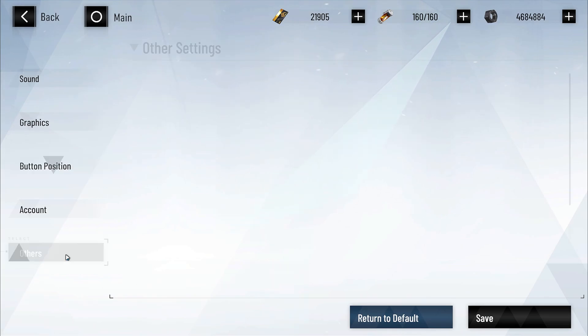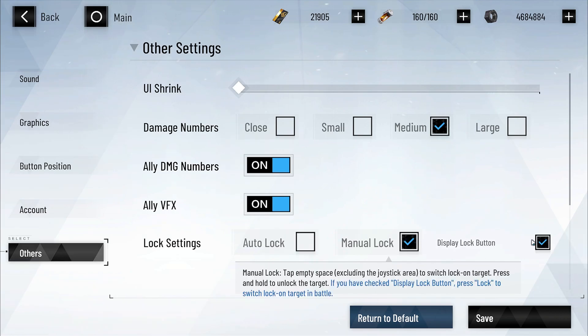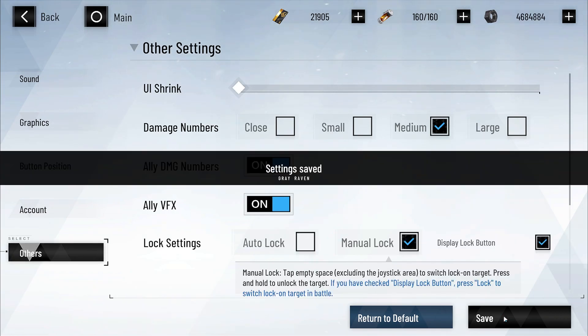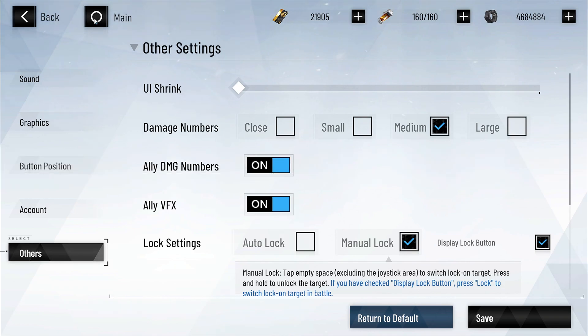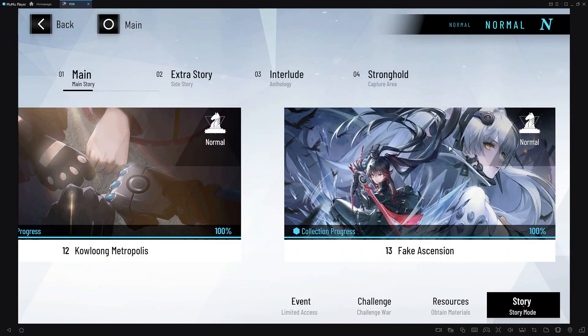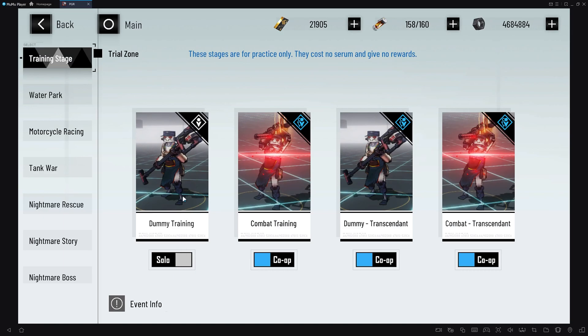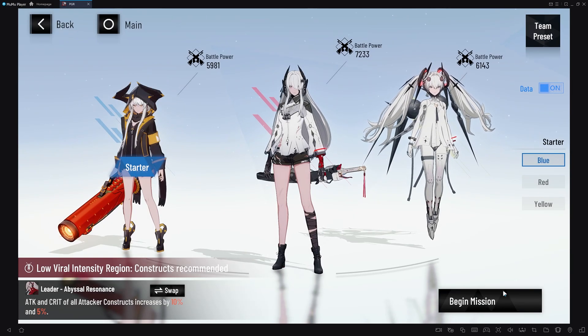Then come down to others. Go to lock settings and click manual lock and display lock button — just make sure that's checked and click save. Then, here's how I do it: go into battle, challenge, trial zone, solo, dummy training. It doesn't matter who the character is, just click begin mission.